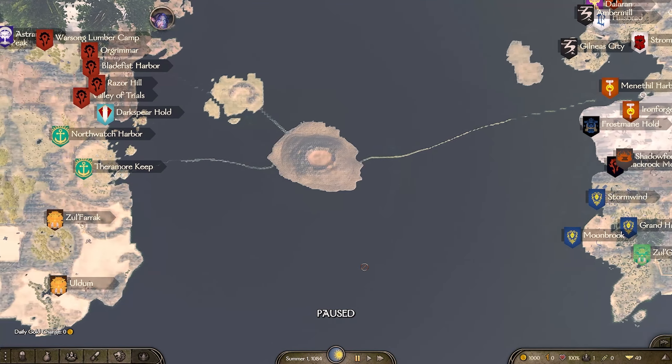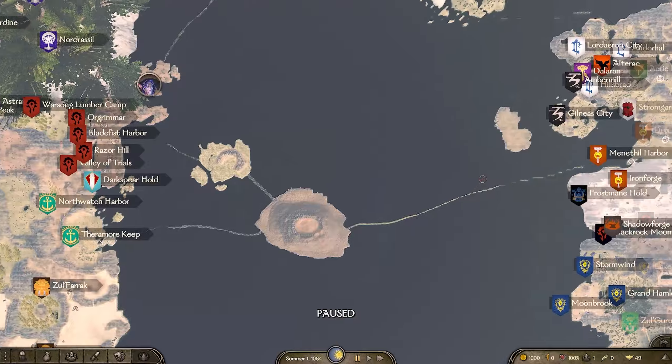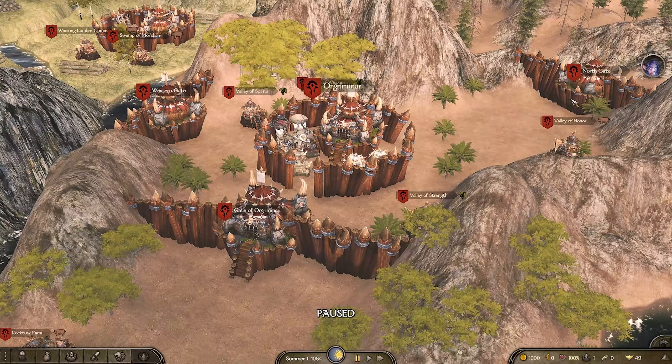This is the World of Warcraft mod, and in this update we have basically got a complete rework to the mod. They basically built it from the ground up with a much larger map. This map now has four continents including the Outlands, Kalimdor, the Eastern Kingdoms, and also Northrend.